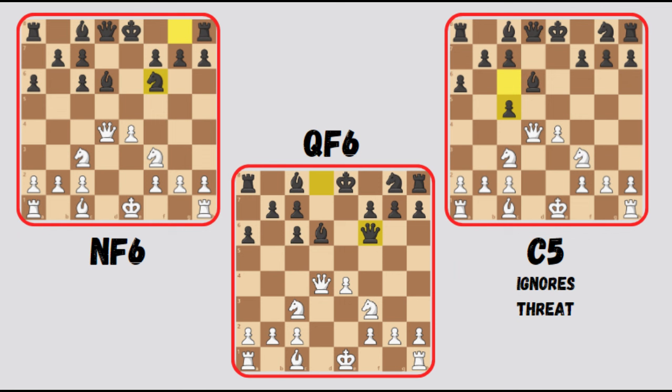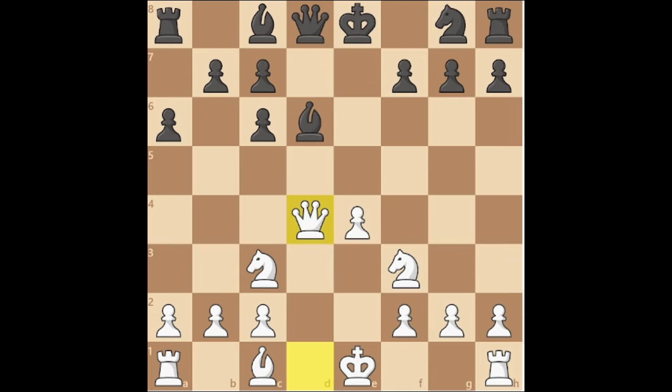Now black has three options. They can either defend with their knight, offer a queen trade, or ignore the threat. Let's focus on these one by one, starting with Knight F6. If black tries to block with their knight, we can play E5, forking their bishop and knight.